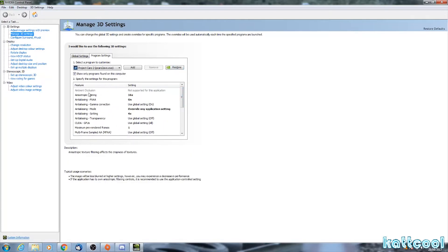I've got my anisotropic filtering on 16x, anti-aliasing FXAA on, anti-aliasing mode set to 'Override any application setting', and anti-aliasing setting on 4x because I'm using quite a low-end CPU — an AMD FX 8350 overclocked to 4.5GHz. Project Cars 2 is quite demanding on my CPU, so I've only got this on 4x. If you've got a better CPU you'd be able to put it up to 8, but there wasn't a lot of wiggle room for me.